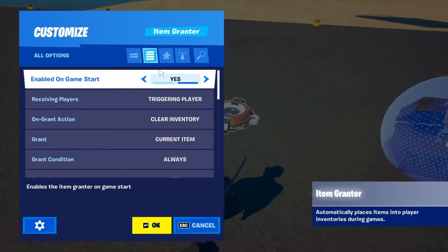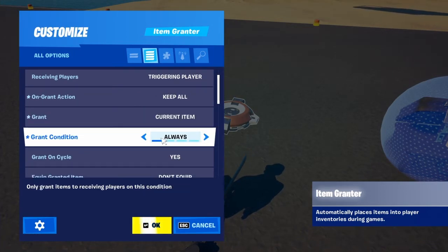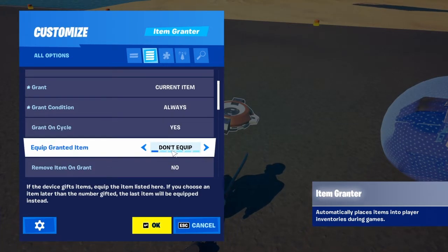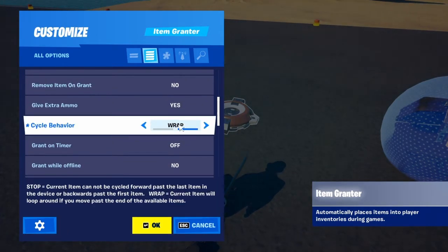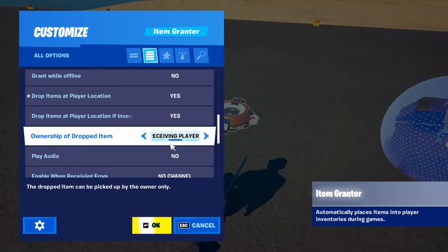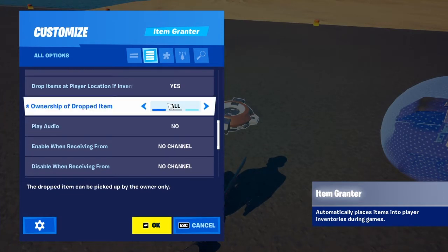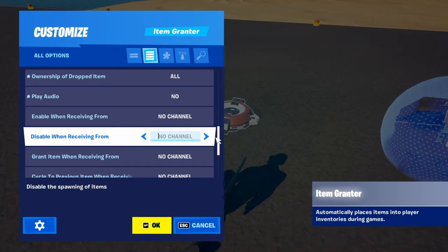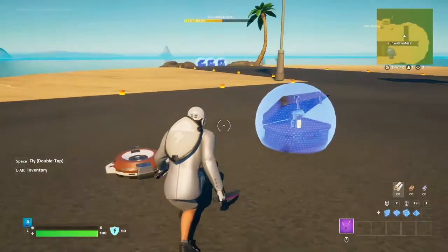Now the item grantor settings. Set receiving from channel one. Don't clear the inventory. Grant current item. Always grant on cycle — yes, make sure it's on. Cycle: warp — make sure that's on warp so it doesn't just stop giving weapons. I like this setting on so the item comes out of the chest, not shoved into the inventory. Make sure 'All' is on — very important. Play audio: no. And for the action, don't do enable or disable or grant — lots of people make this mistake. Put it on 'Cycle to random,' receiving from channel one. That's very important so it's a random weapon every time.